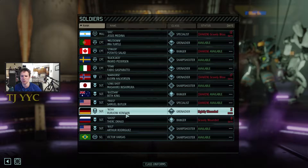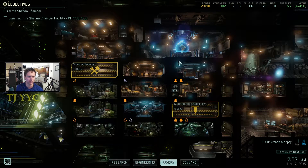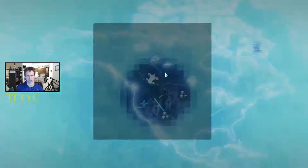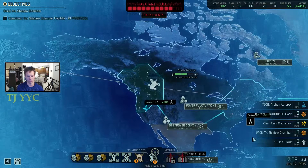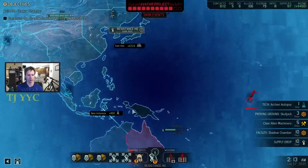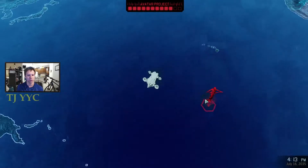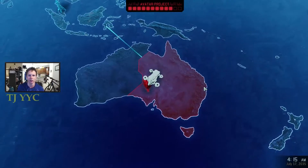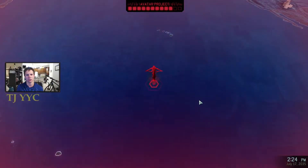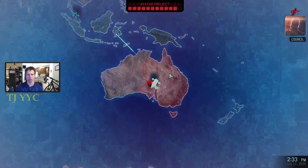I don't consider ourselves to really need to throw engineers into the Recover Advanced Warfare Center, so I'm just going to let it be. Now I think it's time to get that contact down - Australia - so we can chip away at that Avatar project, which is way too strong right now. I think I pretty much lose if that Avatar project comes in. Okay, let's stop them at any cost.